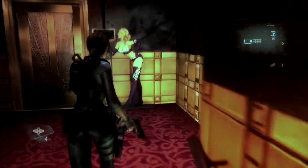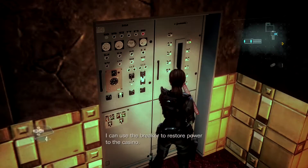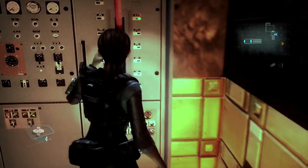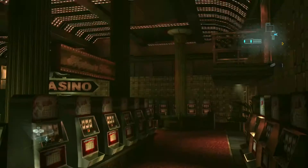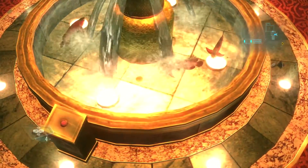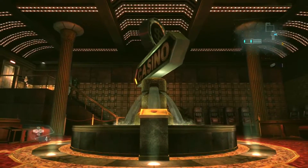The first part is to head up over here and turn on the power by pushing the lever up. Once that happens a cutscene will take over and show you the various areas of the casino, including this pond down here with the fish in it.